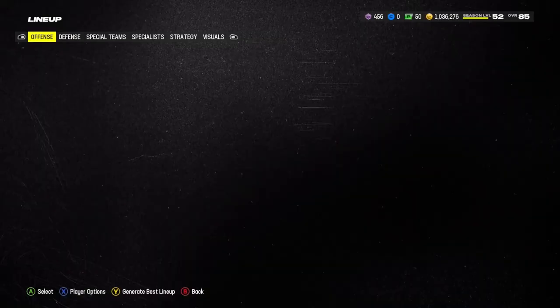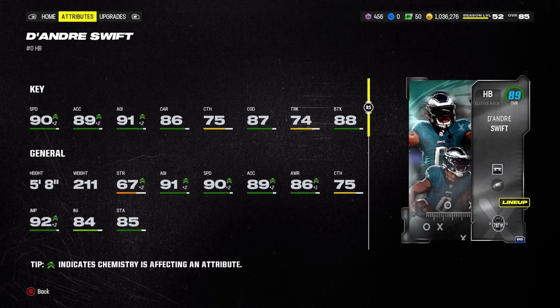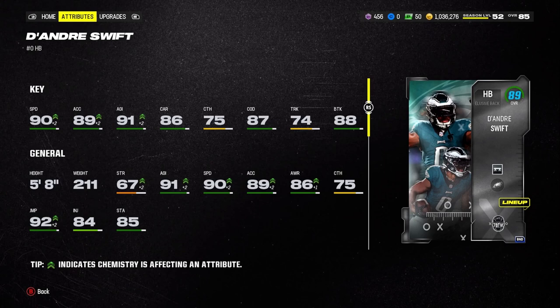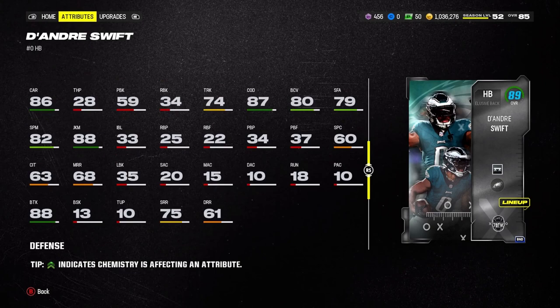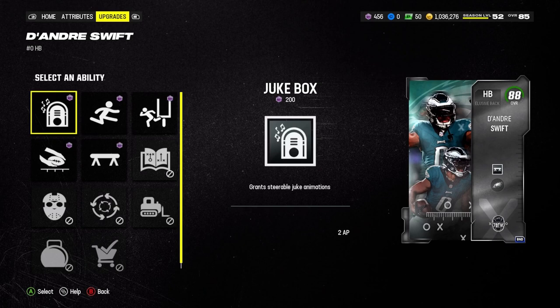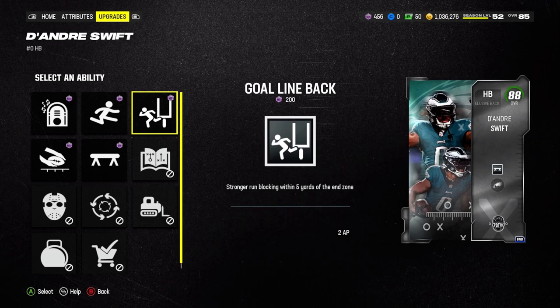Let me show you his stats. He has 89 acceleration, his catching is 75, his break tackle is 88 — that's pretty good — his jumping is 92 but I'm not really gonna use that. His spin move is 82 and his juke move is 88, but I don't really use the juke, I use the spin.